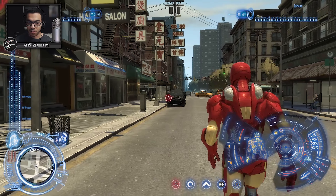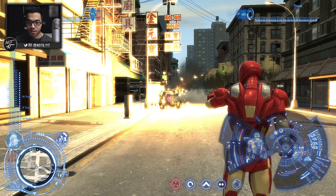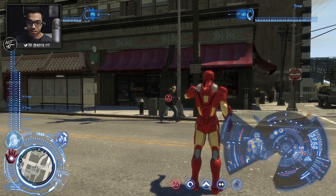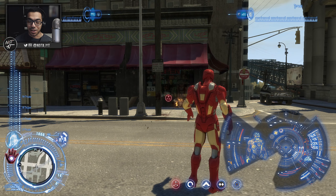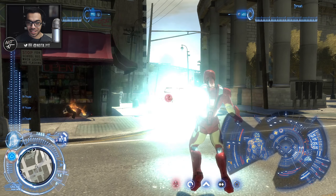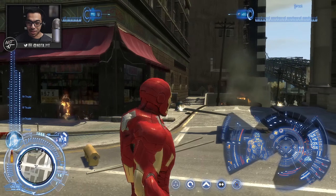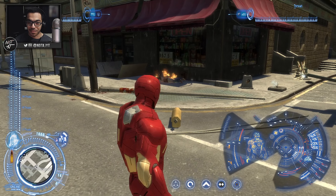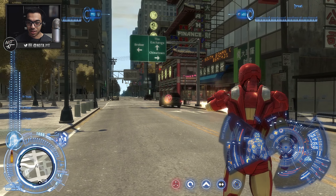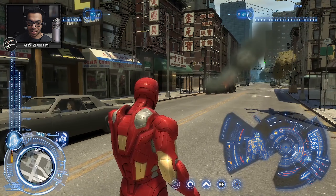Right now we have the missiles — if we aim on a car and click the left mouse button, it will shoot a car just like that. We also have the hand blasters, which go like this. We also have the chest cannon, which is like this — you can actually get a collateral with that. And then there's the minigun, which you just kind of do that.